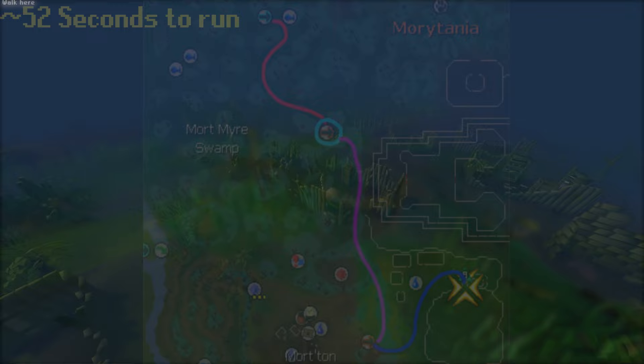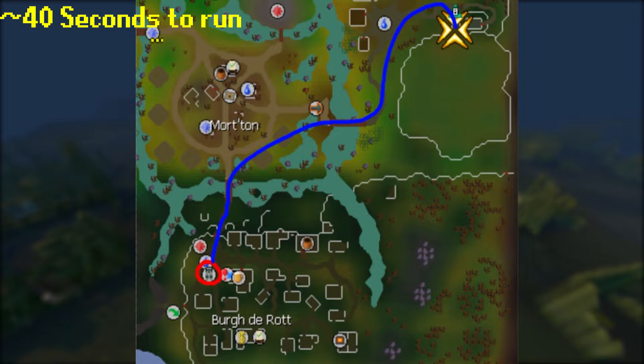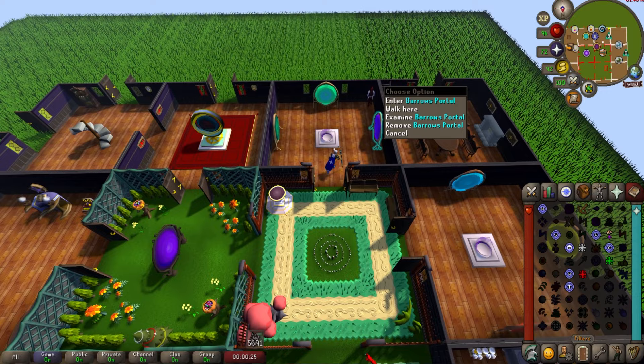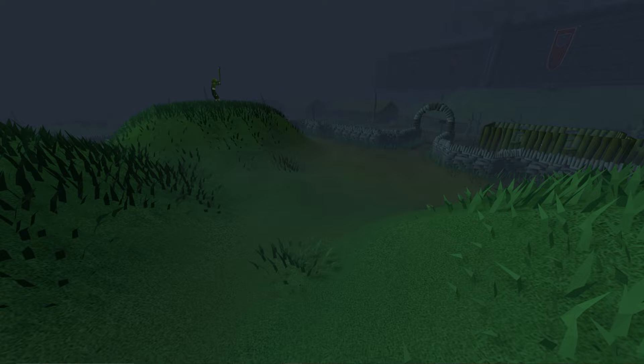The fairy ring method is the slowest way, but if you have no other option it will work. The next best way is to use Morytania Legs 3 or 4 to teleport to Burgh de Rott and run the rest of the way. This is about 12 seconds faster than the first method, but there is still a much faster way. Option 3 is to make a Barrows portal in your house, which does require 83 magic.